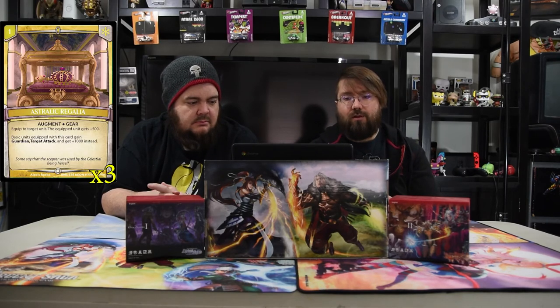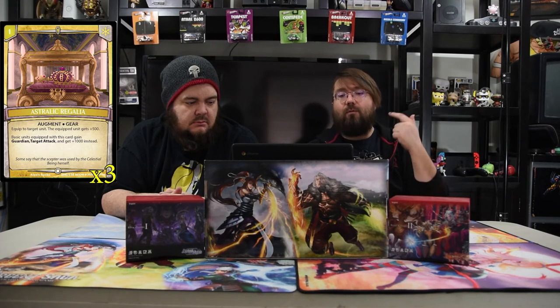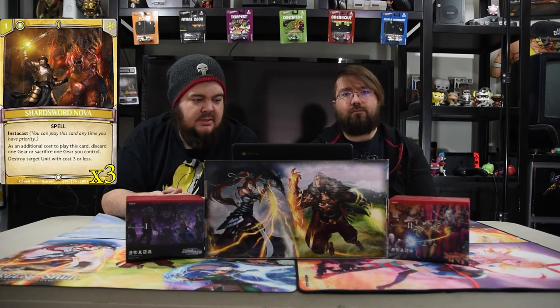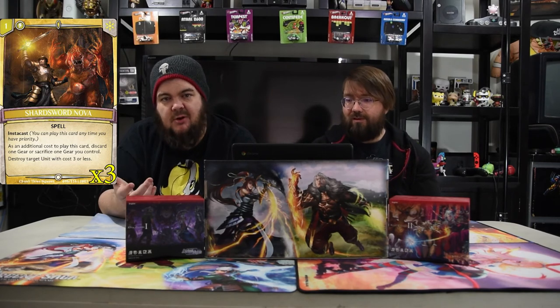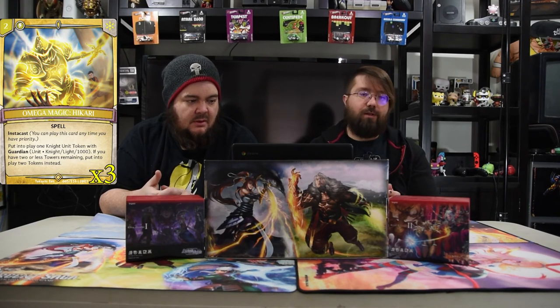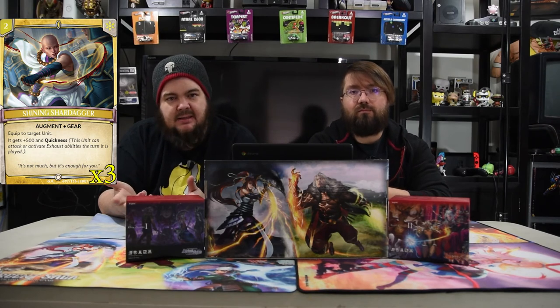You can run two Astrolog Regalia — a one-drop augment: equipped unit gets plus 500, and basic units equipped with this gain Guardian and target attacks for 1000 instead, making them huge swingers. Next is Shard Sword Nova — a one-drop instacast spell: as an additional cost, discard or sacrifice a gear you control to destroy a target unit with cost three or less. You can use Ketsu for this, kill a gear to kill their unit, then recover Ketsu. Omega Magic Hikari must be here — a two-drop instacast that puts one knight token with Guardian into play, or two tokens if you have two or fewer towers. Shining Shard Dagger is probably one of the best gears in the game — a two-drop that gives plus 500 and Quickness so your unit can attack the turn it gets it.